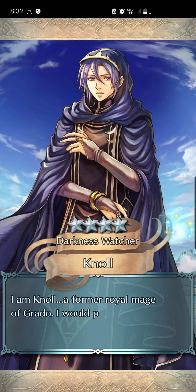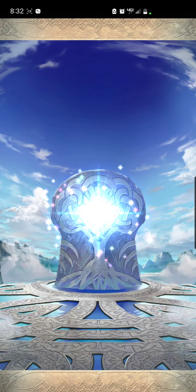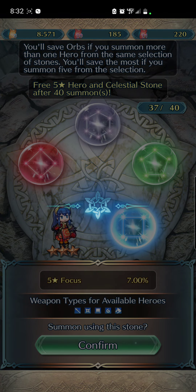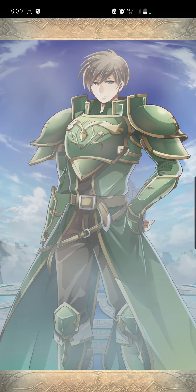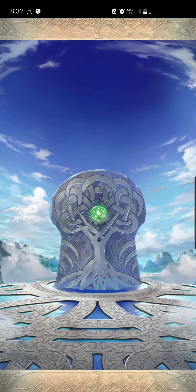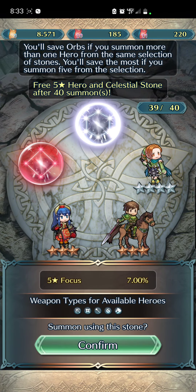Young Tiki does the same thing as Adult Tiki, plus she has a breath effect and damage reduction on both her weapon and her C skill. It'll be interesting to see what her stat spread is, because Young Tiki may have just killed Adult Tiki, who just came out as a really good Choose Your Legends unit. The Young Tiki favoritism is strong — especially because if they ever give us another Tokyo Mirage Sessions banner, they'll 100% include Tiki from that game, who is also essentially Young Tiki.